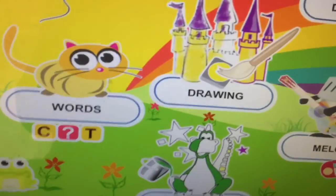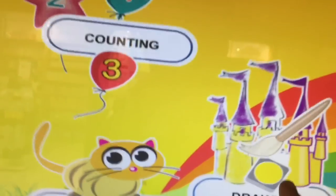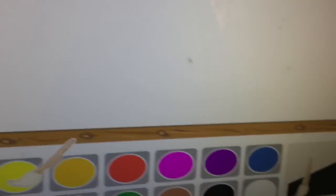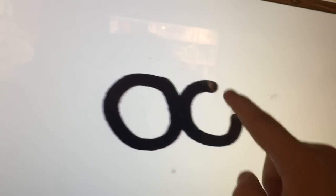Hello, choose a game. So we're going to choose a game here. He's actually a really good camper one. We can actually draw. Wow, that is actually amazing.